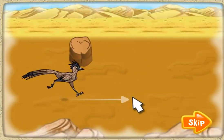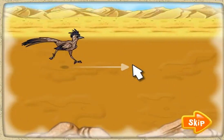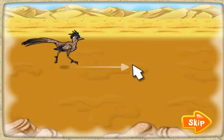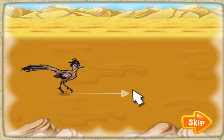Cuidado! Watch out for walls, rocks, bushes, and more. They'll slow Roadie down. Roadie can also jump right over them if you click the left mouse button. If Roadie gets stuck in a sandstorm, press the space bar to help him shake away the sand.